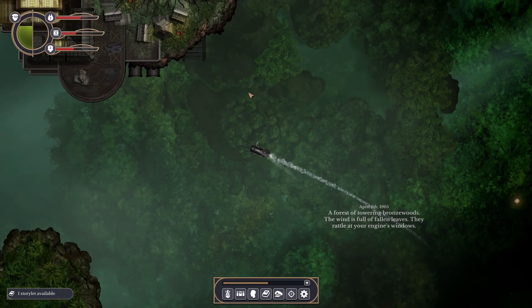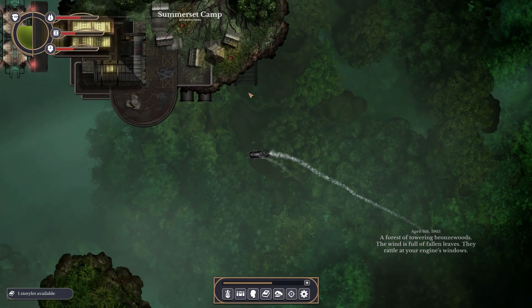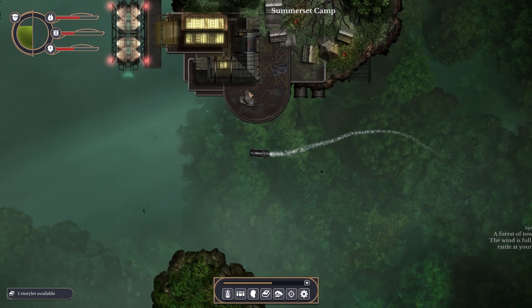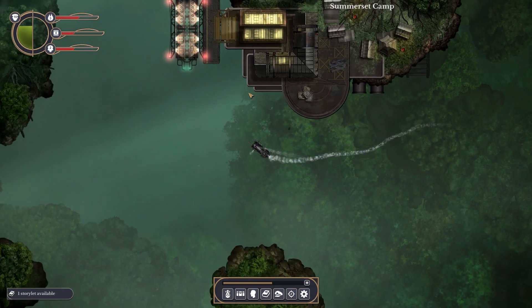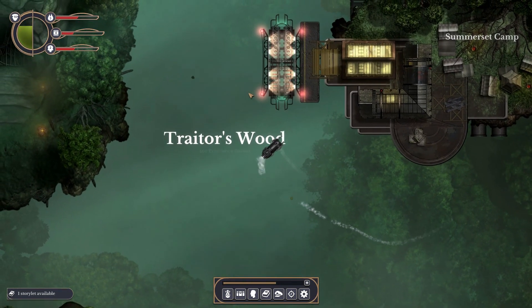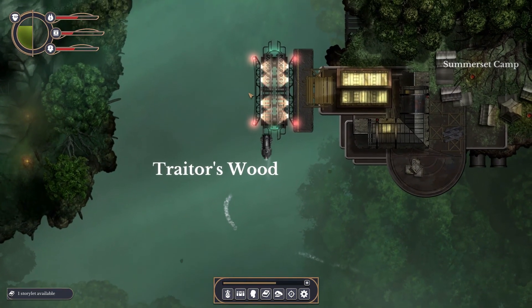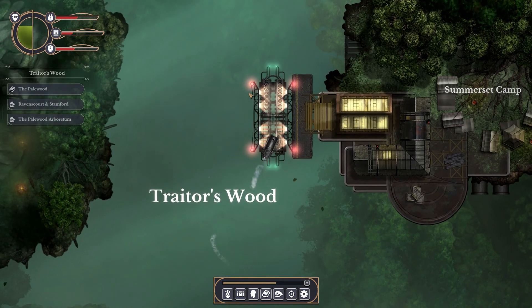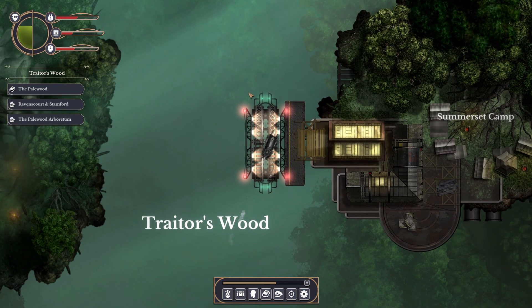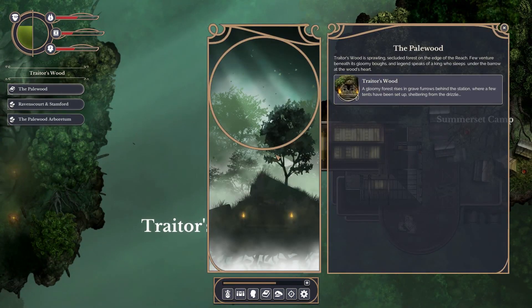We appear to be in a freaking forest in the skies — how is this possible? 'Forest: towering bronze wood. The wind is full of fallen leaves; they rattle your engine's windows.' Somers camp — I don't know what this is going to be, but this is the place where we're going to end the episode. Traitor's Wood — this is the place they sent me for bronze wood! Thank you everyone for watching; if you enjoyed please leave a comment and subscribe, and I'll see you next time.